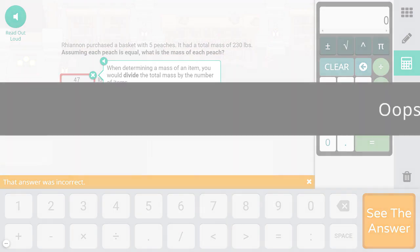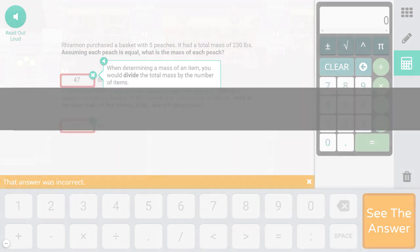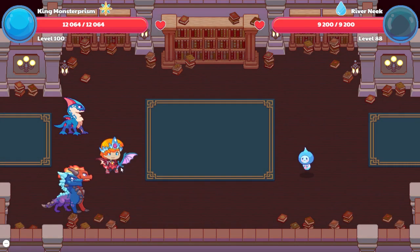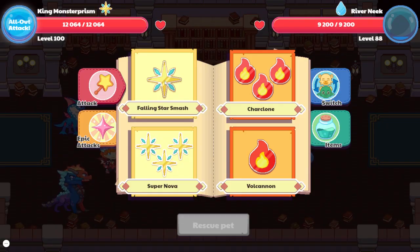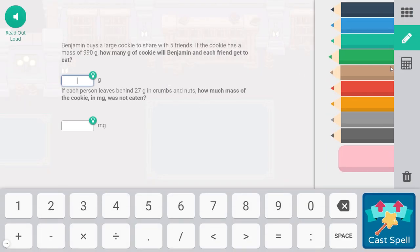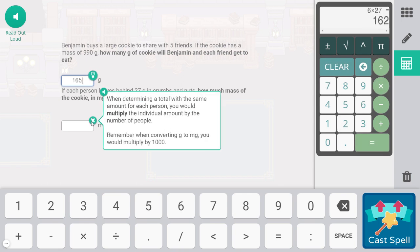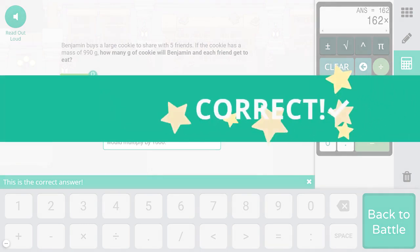I don't even want to take the time to do that question. That one looks pretty good actually. 90 divided by 6, and 6 times 27 — 162. Boom, we got it correct.